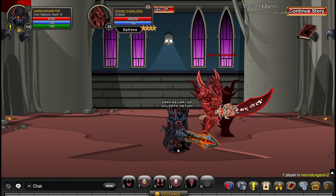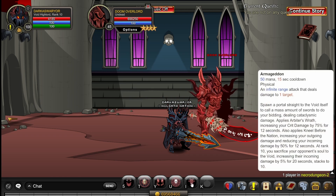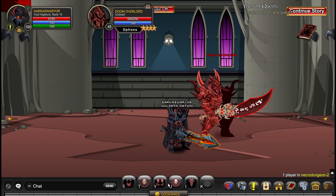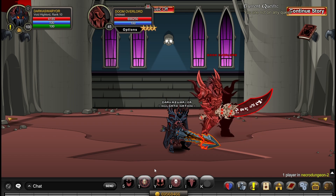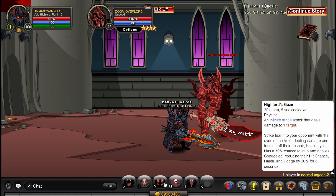So obviously you want to start with Unshackle because it will boost your nuke from Armageddon. Then you use Armageddon, after that Highlord's Gaze because it does more damage when you are Unshackled, then use Shackle simply for the damage that the spell does — even though it lowers your damage temporarily, it's only going to be for like one auto attack — if you use Unshackle instantly and then you use Highlord's Gaze again.